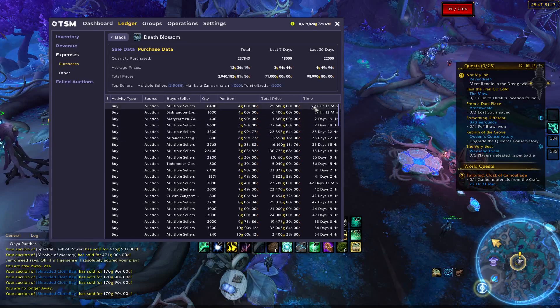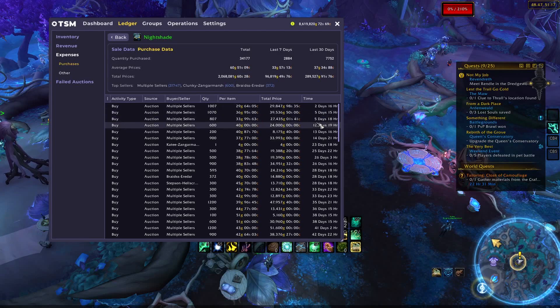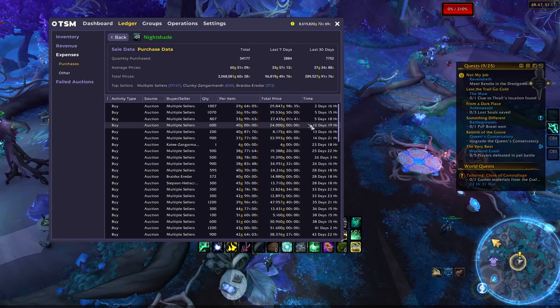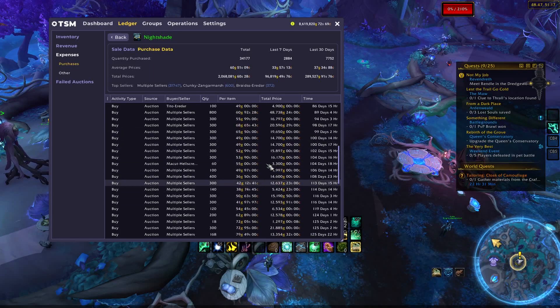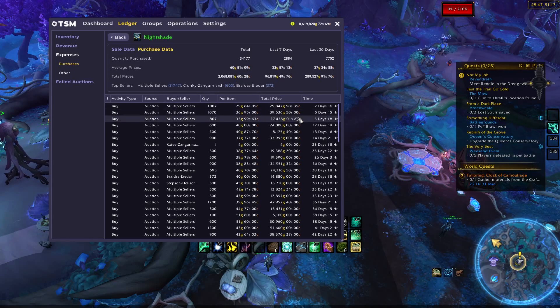It looks like TSM has not picked up all my purchases from the last 25 days, but at least I do have these details. I've bought about 17,000 Deathblossom for about 4 gold and under. In the past 5 days, I've been able to purchase Nightshade for under 40 gold. About 12 days ago I was still buying at 40 gold, and about 2 days ago I picked up about 1,000 for 30 gold, so it's steadily gone down. Previously it was going for 60 or even 100 gold, so it's definitely been dropping a lot and we even hit that 30 mark.